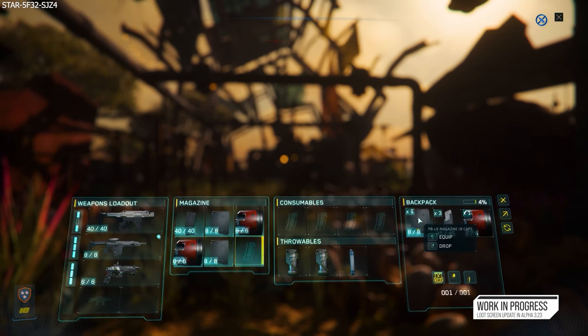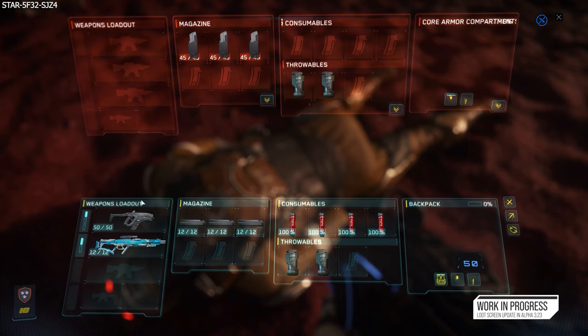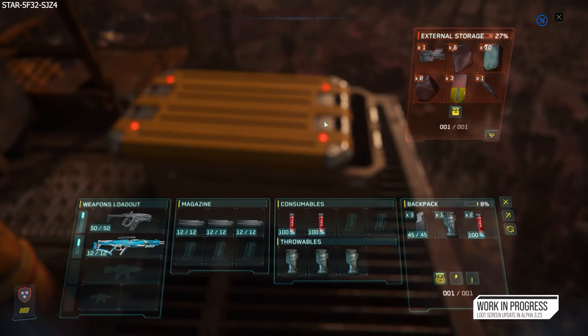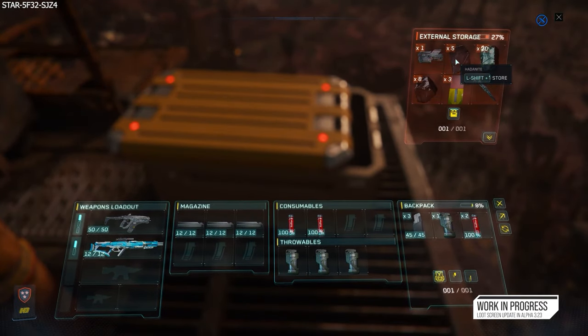It was also mentioned that what we are seeing with the quick loot screen is the Squadron 42 version visually, and it will change to be more persistent universe styled with the release of 3.23.